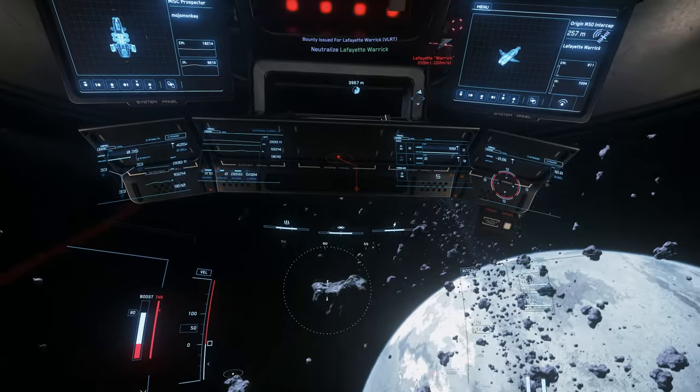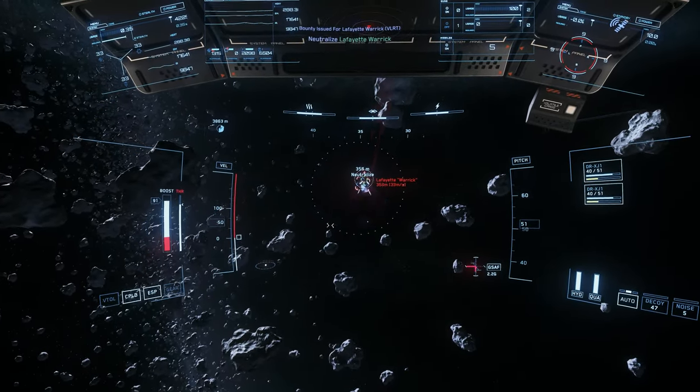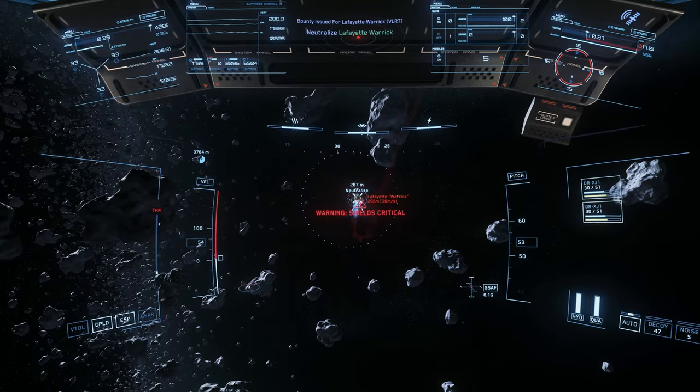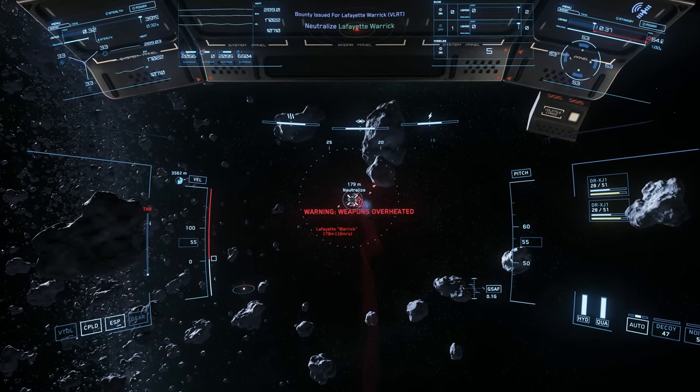Altogether, the Prospector doesn't really fight well. In a scrape against a smaller ship, it'll do well enough to let you get away, but against any real opponent, you're better off trying to get out of there.